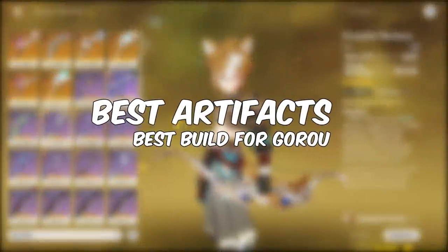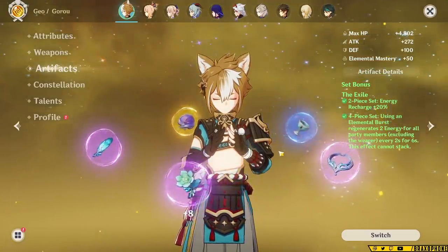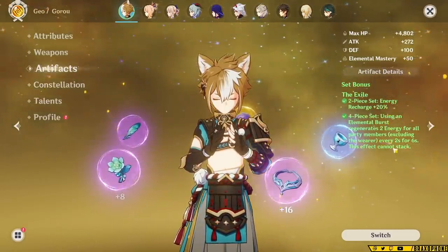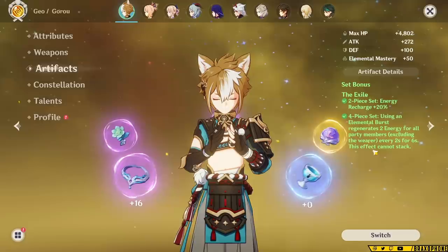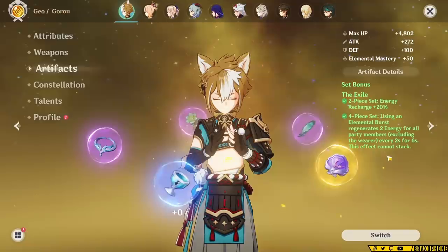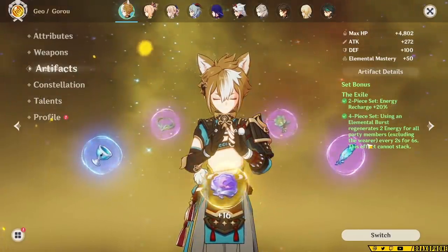Now that we've covered weapons, we can move on to the build section, which is a little complicated, but I'll explain everything. This build is probably going to shock most of you — in my opinion, the best set for Goro is a 4-star set. The 4-piece Exile set gives you 20% energy recharge, and the 4-piece bonus gives 6 total energy to your whole party whenever you use his elemental burst. 6 energy doesn't seem like much, but in most content you're using Goro in, you'll likely cycle through burst a few times, so you'll get way more than 6 energy total. It applies to your whole party, which is super helpful. There are decent Geo batteries in the game, but the only one you'll really use with Itto is Albedo, and compared to other artifact set options, Exile generally provides the most overall value to your team.